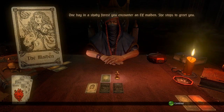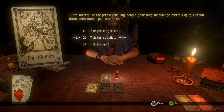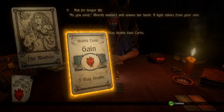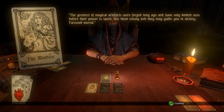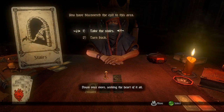One day in a shady forest you encounter an elf maiden. She says: 'I am Merith of the forest folk. My people have long helped the mortals of this realm — what boon would you ask of me?' You can ask for longer life, supplies, or gold. I've never done longer life before, so I go for that. Draw two max health gain cards — five and another five — so we get ten max health, which is pretty good. Then we take the stairs.